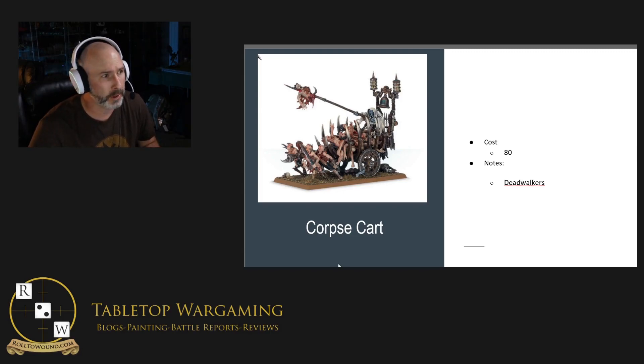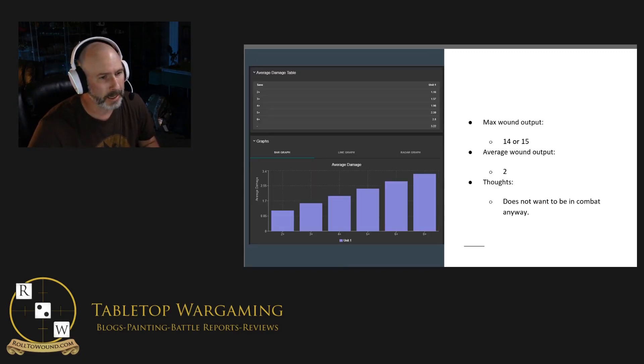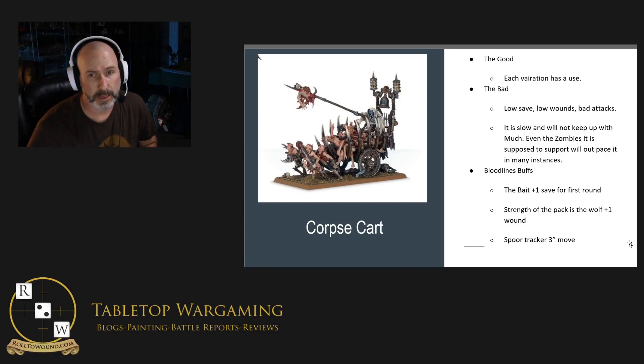It's got 6 wounds, a 4-inch move, a 6-up save, and 10 bravery. As far as the weapon profiles, you get to pick between the corpse goad or the corpse lash. The goad is a 2-inch range, 2 attacks, 4s/4s, 1 damage. The lash is 1-inch range, 3 attacks, 4s/4s, 1 damage. It also has the rusty blades from the zombies pulling it — 2d6 attacks, 5s/5s, 1 damage.